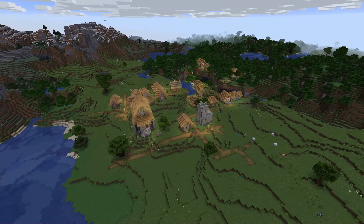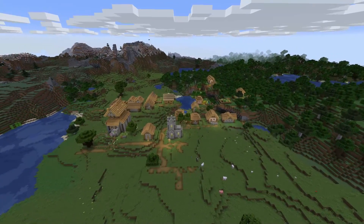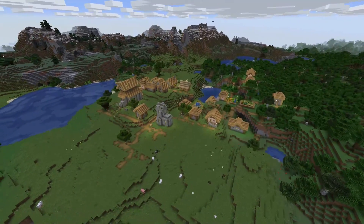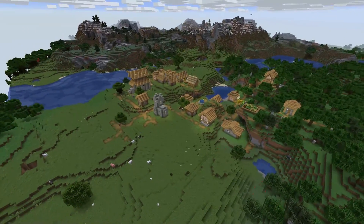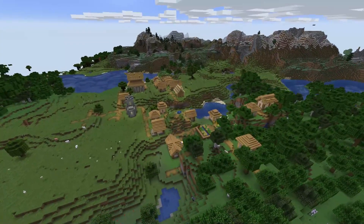Just for reference, here's what we're actually starting from — it's this village, and you can see our cool Skyrim house chilling out there in the corner that we built last episode. So let's see what the transformation from step zero to step one looks like.